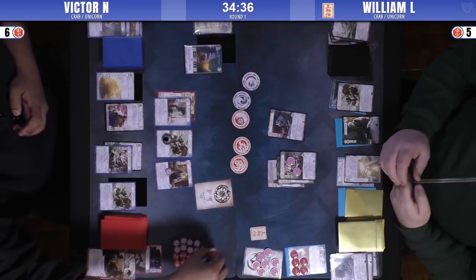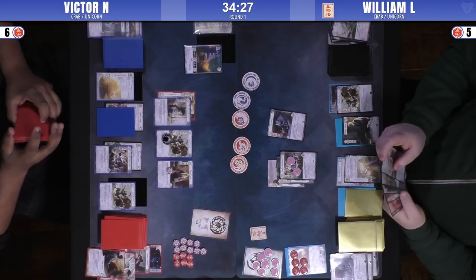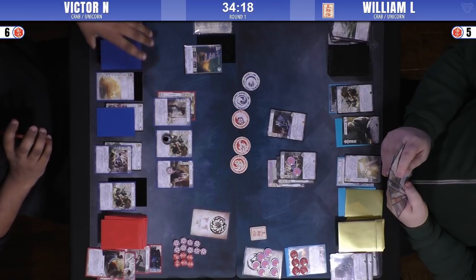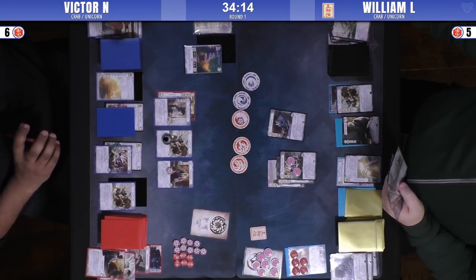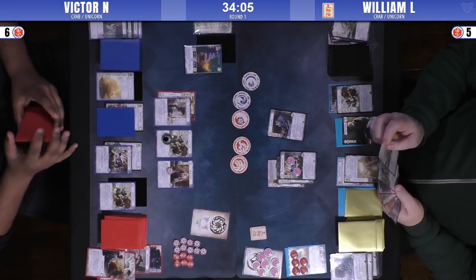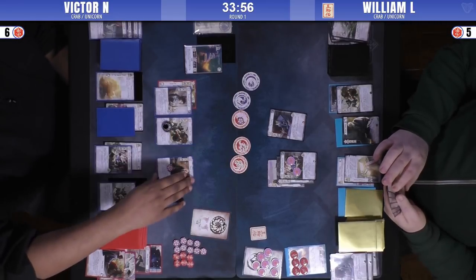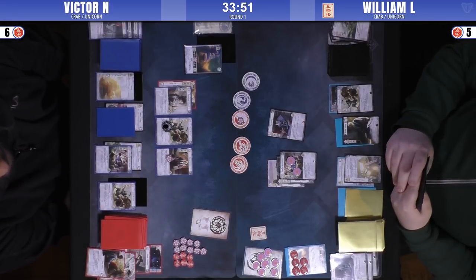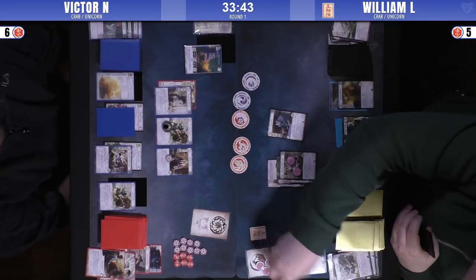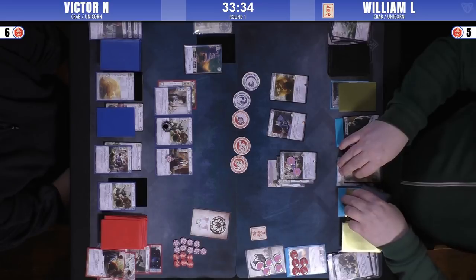Victor's got a fate lead and still a board lead — a slight board lead, two characters. But that Witch Commander is significant. Shutsuki comes out and fates it up. The Way of the Crab could be a good value if William hasn't played any. We also see a Keeper for William, so that Earth Ring is going to be a hot commodity going forward — both have one Keeper to one Keeper. No Satoshi yet though. Imperial Palace — so Victor finally gets a holding of his own.